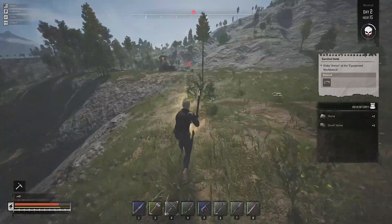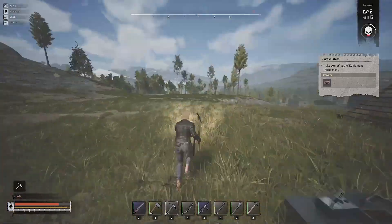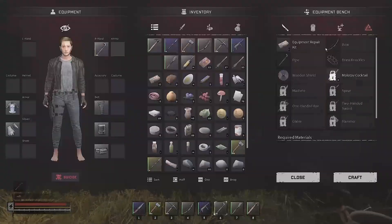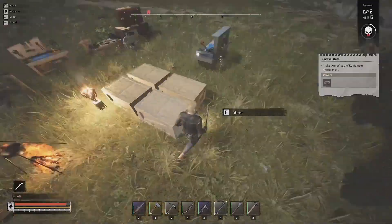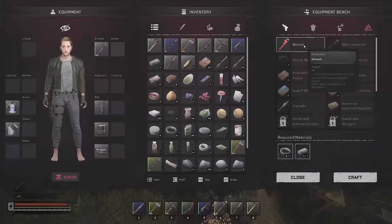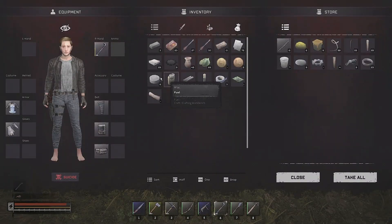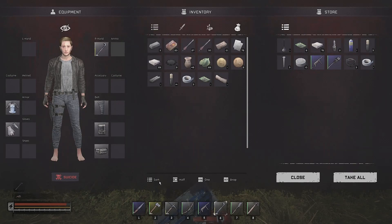We're gonna run back, and I think right now I need to see if we can make a wrench, because everything we are trying to get needs a wrench. I wasn't sure exactly how the wrench works, but we do make it in the equipment bench right here. I believe you do need to unlock it with the research data. Trying to put some stuff away so we can go a little bit lighter when we go out.